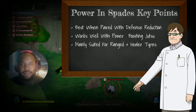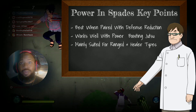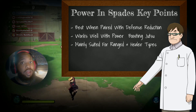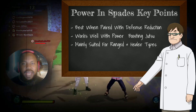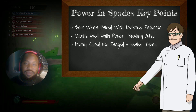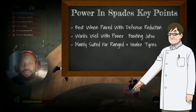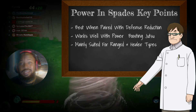The way to bring out the most out of Power and Spades is you need to either be reducing the defense of the opponent you're trying to utilize the skill on, or you need to be increasing your attack power and strength, or a combination of both. Using something like the Raging God pill is going to increase your damage output while also helping reduce their defense.